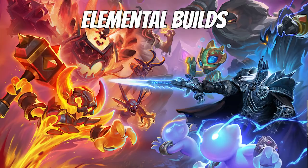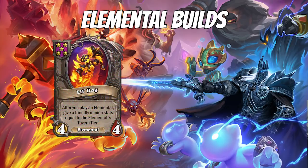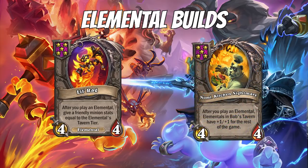Let's talk about new minion builds with Elementals. Elementals just entered Battlegrounds, so there are some new compositions you can make. There are two core pieces to making an Elemental build — you need one or the other in order to force Elementals: that would be Lil' Rag and Chef Nomi. I want to talk about how do you build each board with Chef Nomi versus with Lil' Rag.